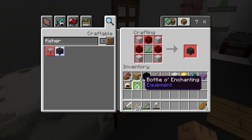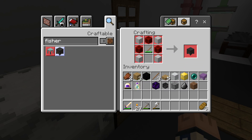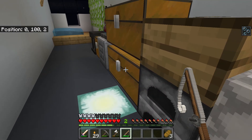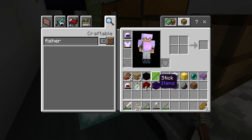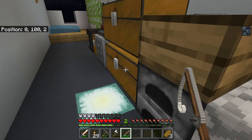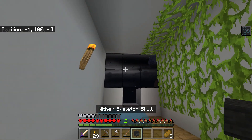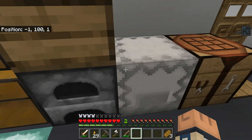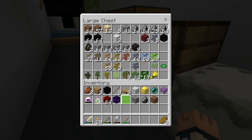Fisher. Okay, that's simple enough. Well, let's get rid of some of this stuff. The Wither Skeleton Head — let's put him up there. There's that block of coal.